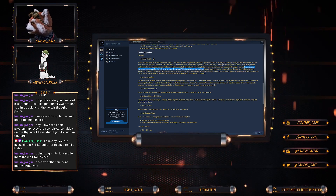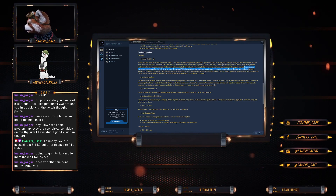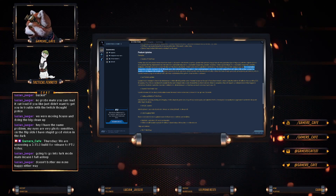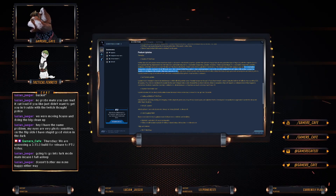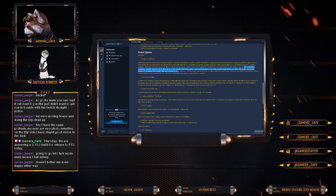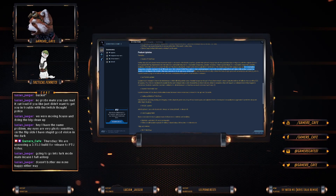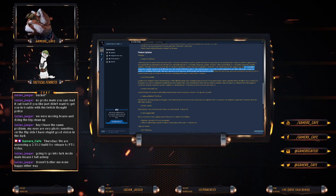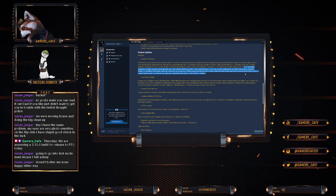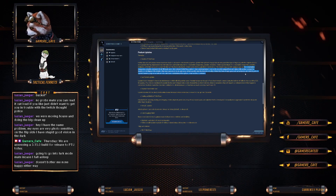Added swap option to item context menu to remove the currently equipped item and replace with another. Updated the inventory to not display if the inventory they have open moves far enough away. Added capacity value to the description tooltip of items with storage space such as backpacks and chest items. Updated the inventory page arrow button to be a little bit clearer.